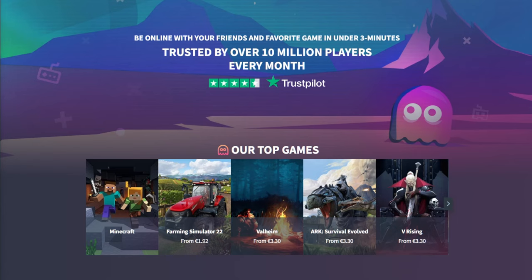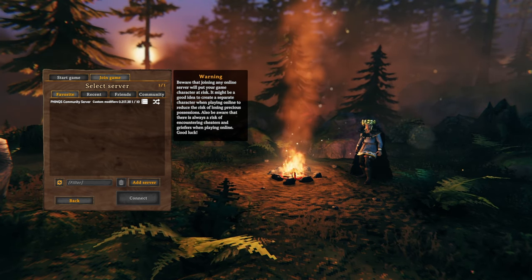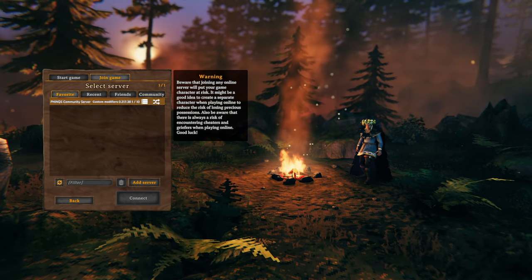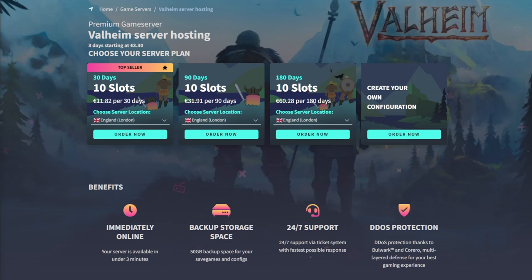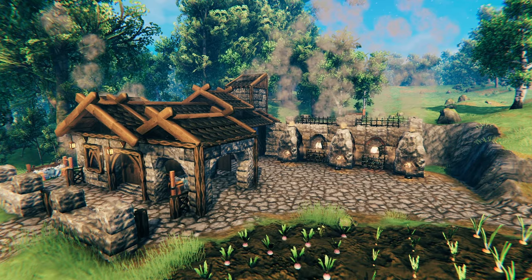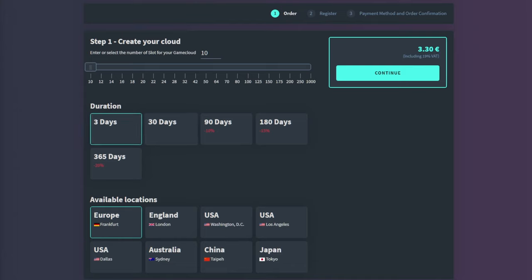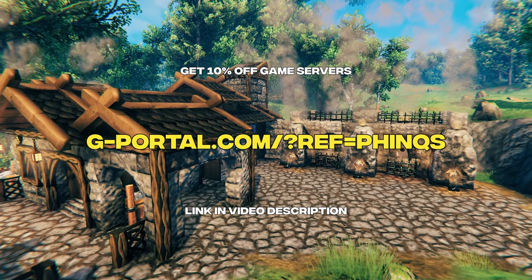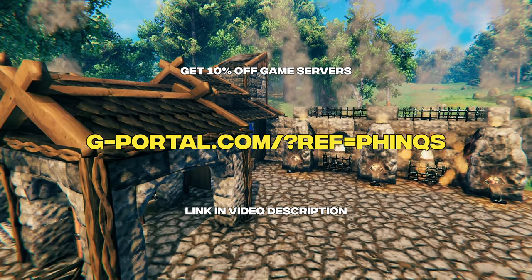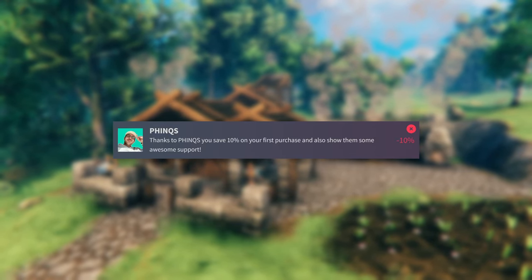This video is sponsored by G Portal. G Portal offer reliable dedicated servers for over 100 games including Valheim. A dedicated server is basically a private server for you and your friends which removes the requirement for a single person to act as host, meaning you and your friends can sign in and progress the world at any time. You can fully configure your own package depending on how long you want the server and the number of players, so you'll never pay for more than you need. You can save an extra 10% using my referral link in the video description — the discount is applied automatically.